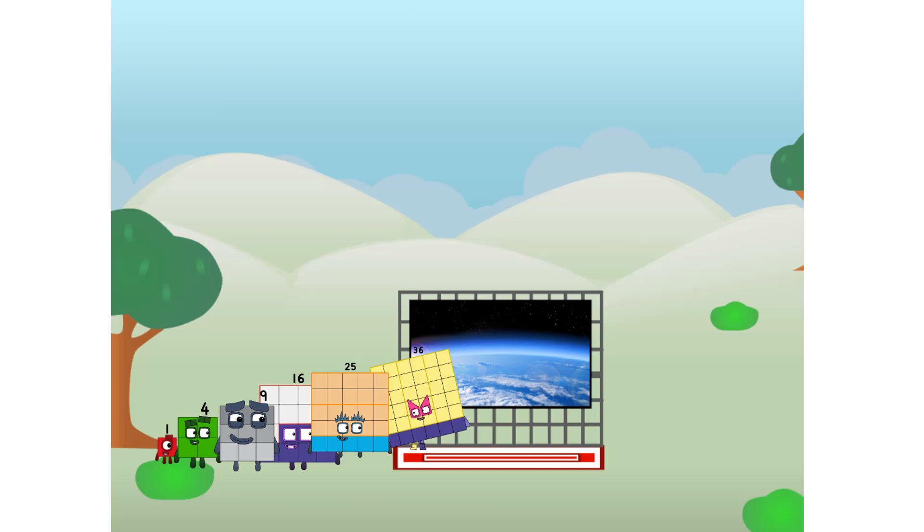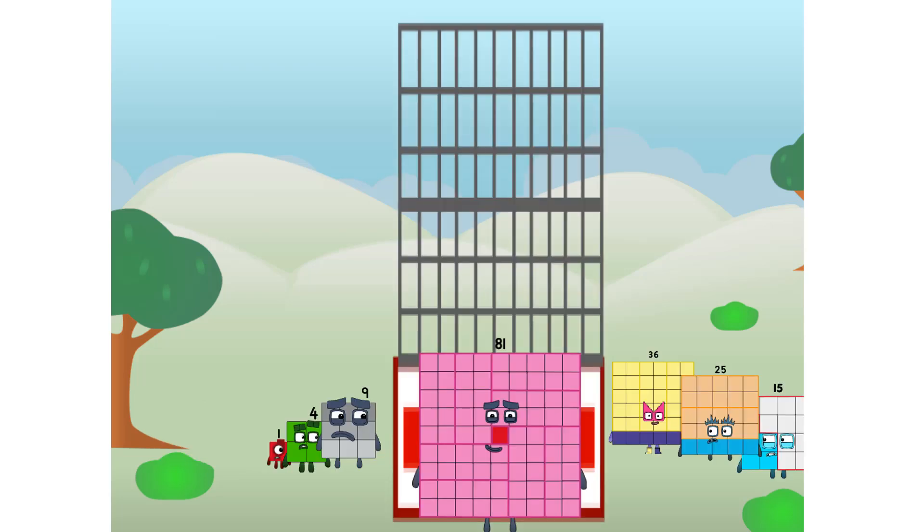Amazing — we sent a square to the edge of space without rockets. We just need a little more power. What was that sound?